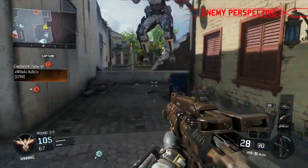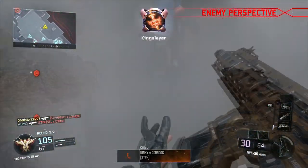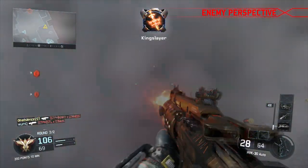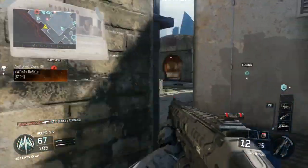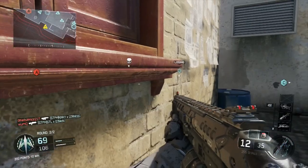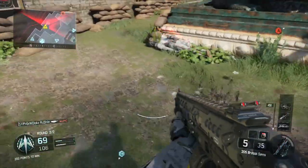Let's take a look. This is the perspective of an enemy attacking me. Watch his minimap as he enters the smokescreen — it is completely jammed for him, depending on how close he is to the center of it. If you can use the smokescreen intelligently, your enemies will be blind to their minimaps and be forced to fight you without any help.